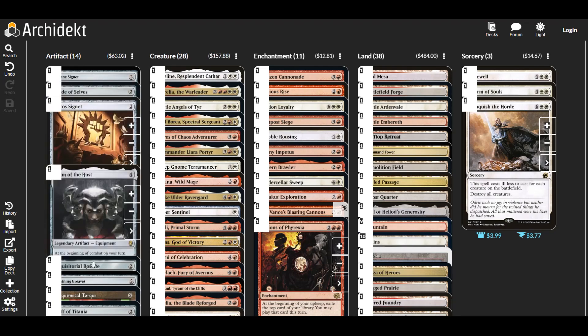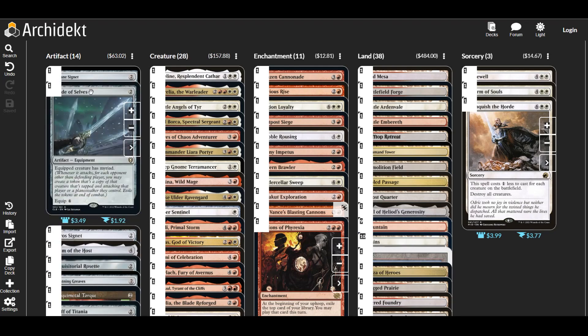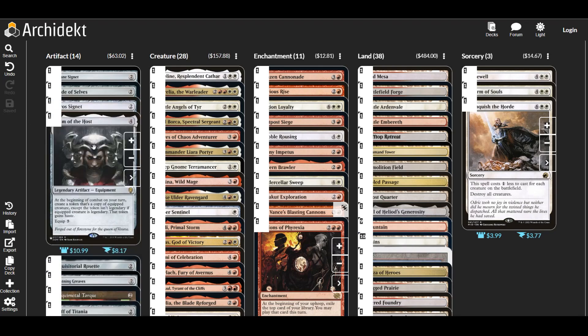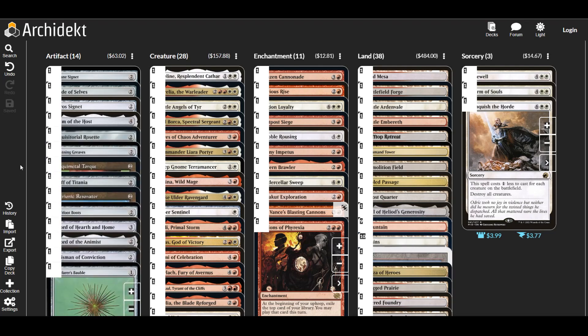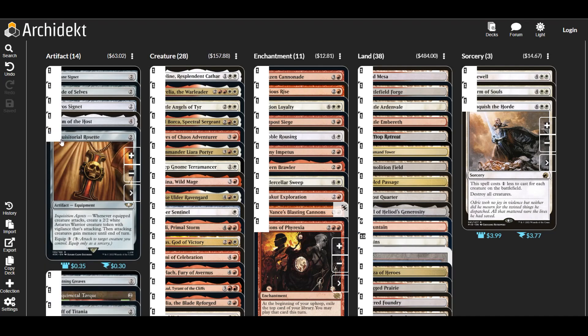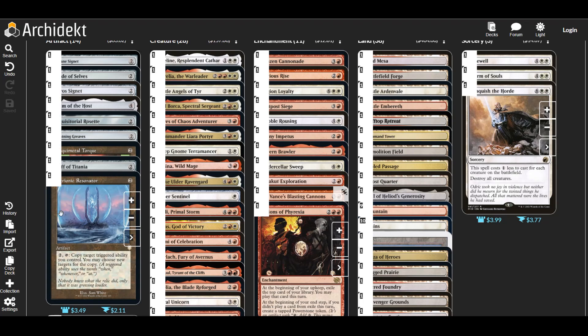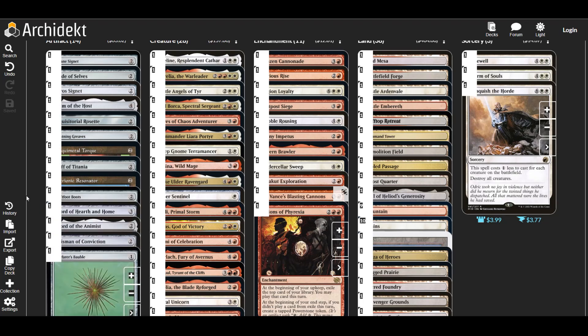In the artifacts: Blade of Self is pretty nice, giving equipped creatures myriad so we get to attack each opponent. Helm of the Host is really nice — we just like to clone things, clone our commander, and get extra effects. It is a bit of mana to invest but really useful. Rosette is kind of nice to give menace against our opponents, making us harder to block. Strionic Resonator can copy our commander's abilities or any other triggered abilities we have going on.